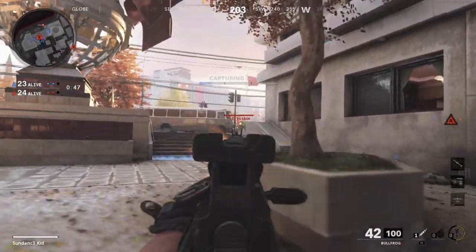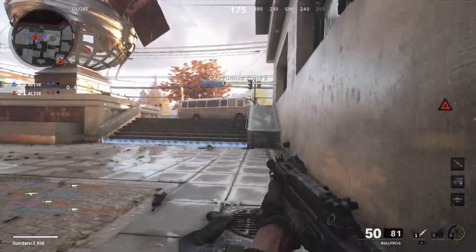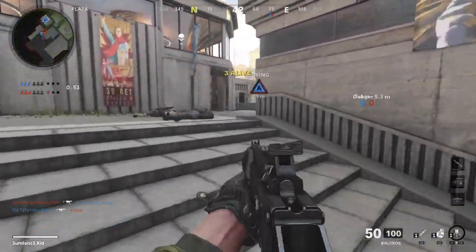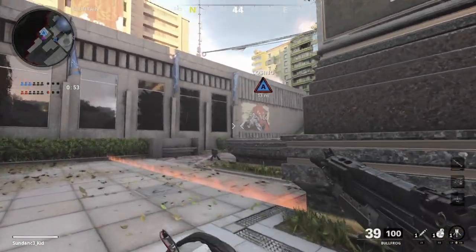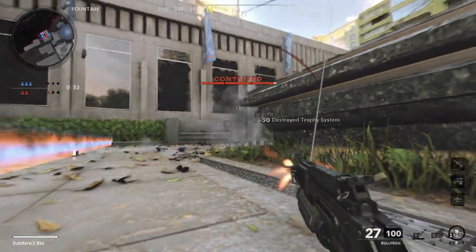A zone capture is segmented into thirds. While you're capturing the zone, the segments are indicated by the three bars on the top of your screen. When a segment is captured, you'll see a partial capture notification rewarding you with 250 points. You can check the status of a zone at any time and anywhere on the map by looking in the general direction of a given zone, where you'll see the triangle label. Each side of the triangle signifies one segment and also indicates its capture status or progress.